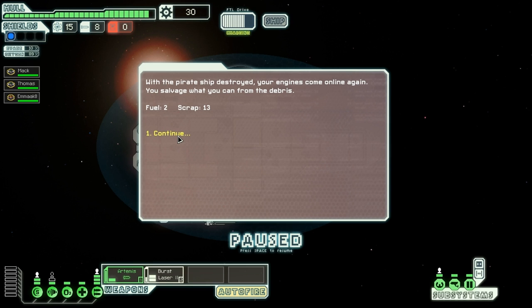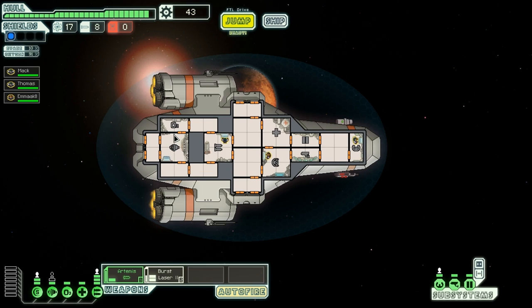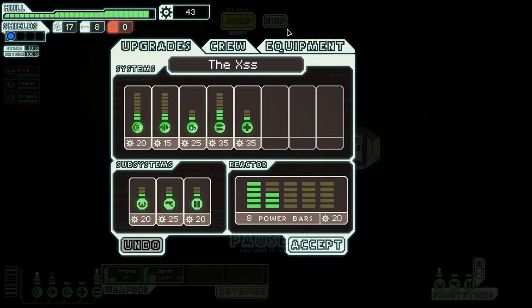With the pirate ship destroyed, your engines come online again. You salvage what you can from the debris — two fuel and thirteen scrap. That's not too bad. Didn't have to use any rockets either, so that's a bonus. I haven't got any power left, and I'm not at full capacity in my engines so my evade's not as high as it could be. I'm going to buy a power bar for twenty scrap.